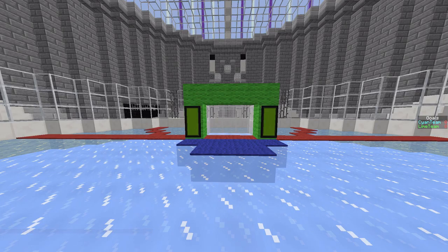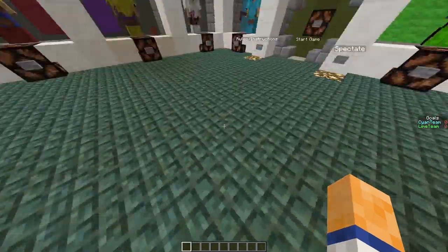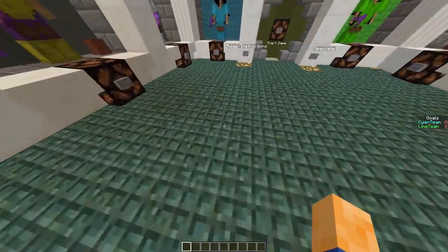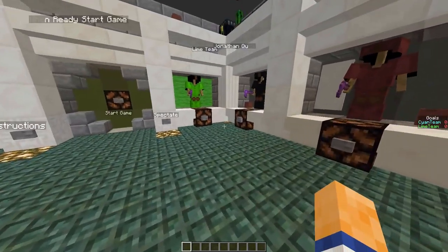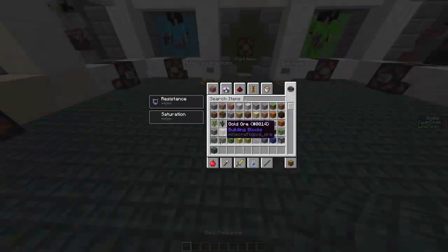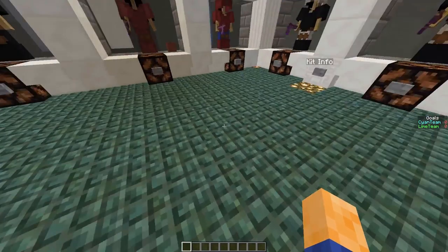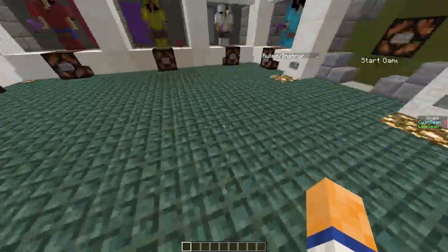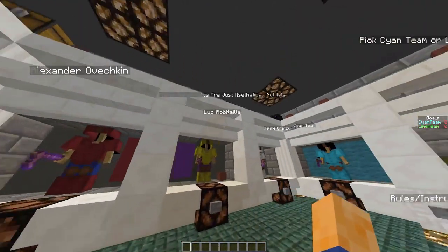So this changelog is going to be pretty detailed because I wrote down a lot of stuff. First thing is I made the team goals easier to see. As you can see now, there's the color wool of the banners on there. The next thing I did was I changed the floor. So instead of it being clay or whatever it was, it is now dark prismarine, but it's supposed to look like the floor of a locker room. It's not the best, but it works.